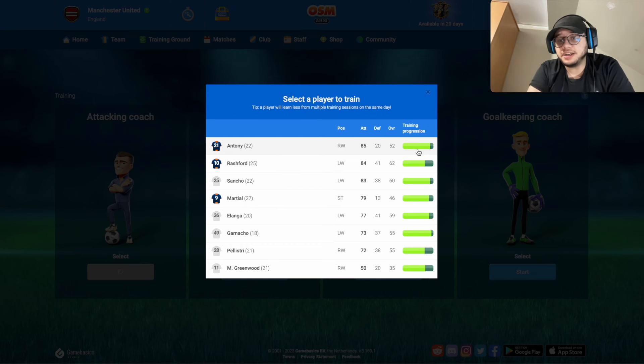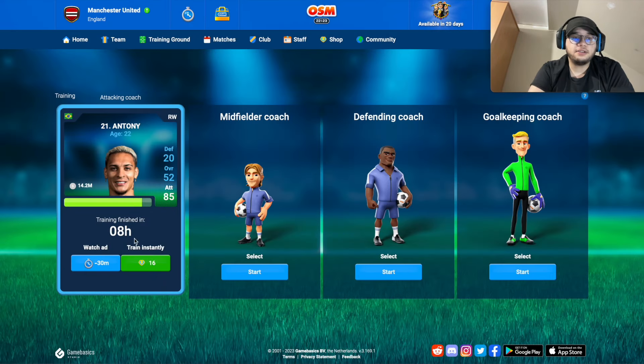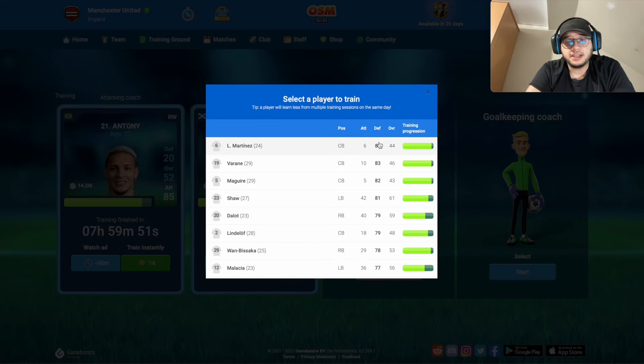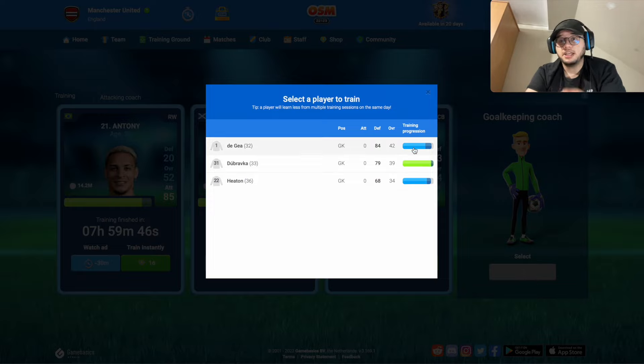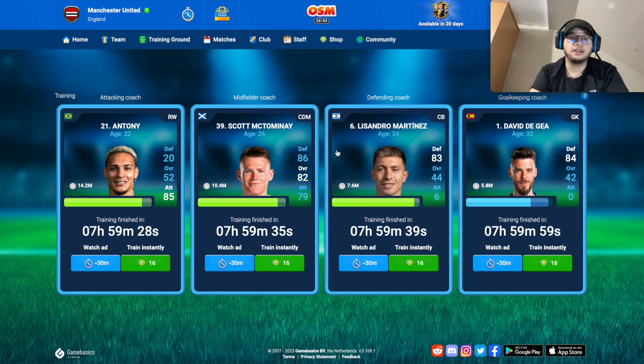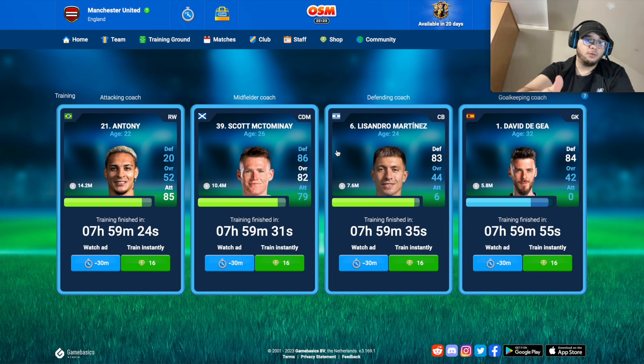Training is really easy. If the training progression bar is green, the player will improve. For example, I'll put Antony to train — in eight hours he'll go from his current overall to 86. Sancho will go from 83 to 84. For midfield I'll choose McTominay, for defense Lisandro Martinez. If the bar is blue, the training progression isn't complete yet — the player won't upgrade. But for example De Gea's backup will upgrade to 80 with training. Every eight hours you can train one attacker, one midfielder, one defender, and one goalkeeper.